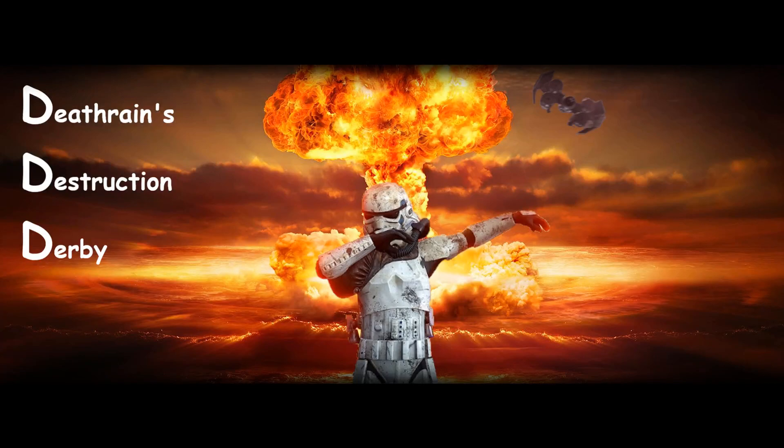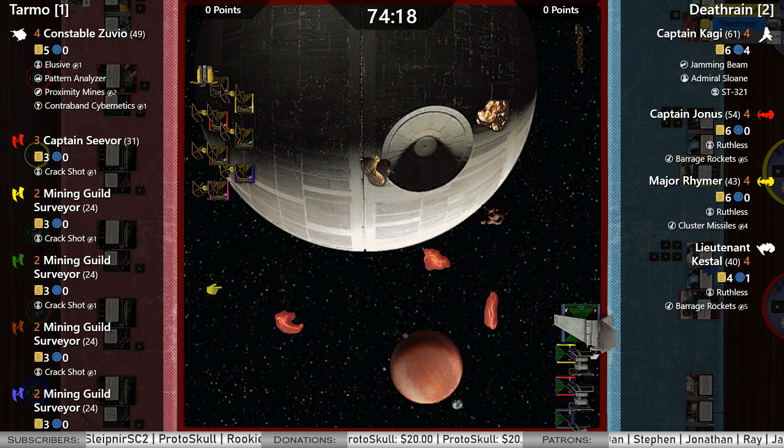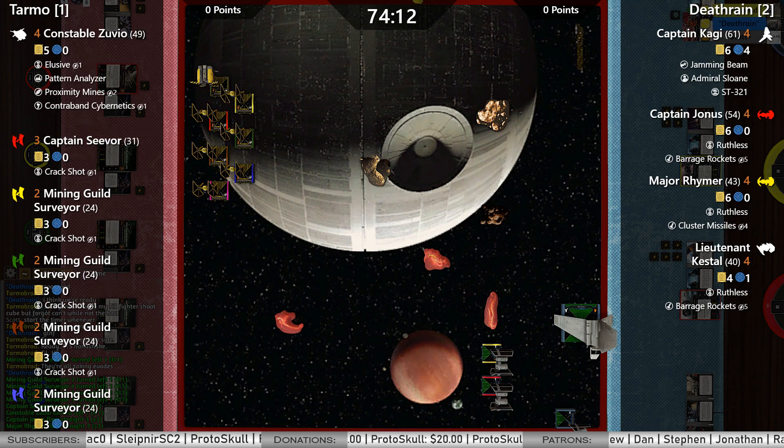Hey everybody and welcome to Hexiled Gaming. I'm Scott and I've got a match of X-Wing 2nd Edition for you here on Tabletop Simulator. This match between Tarmo on the left and Death Reign on the right. These mining guild surveyors are so wordy they're taking up too much room in the overlay, so let's go ahead and fix that real quick.